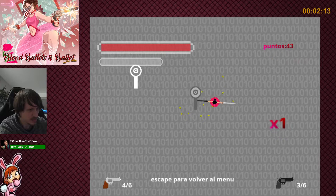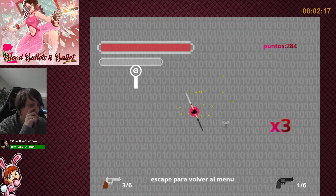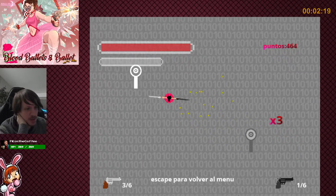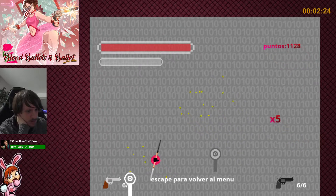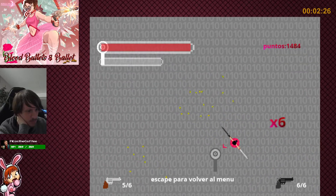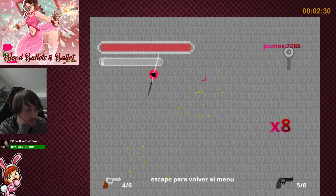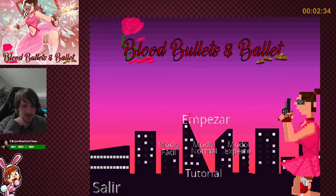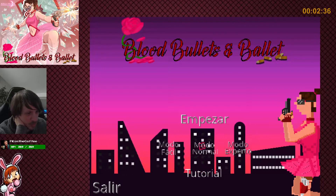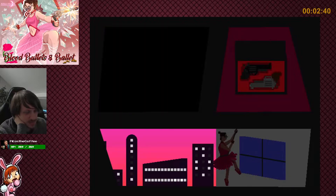Oh, I see. Oh, there's a white one as well. Okay. Interesting. Alright. Empezar — modo normal. Mafia.